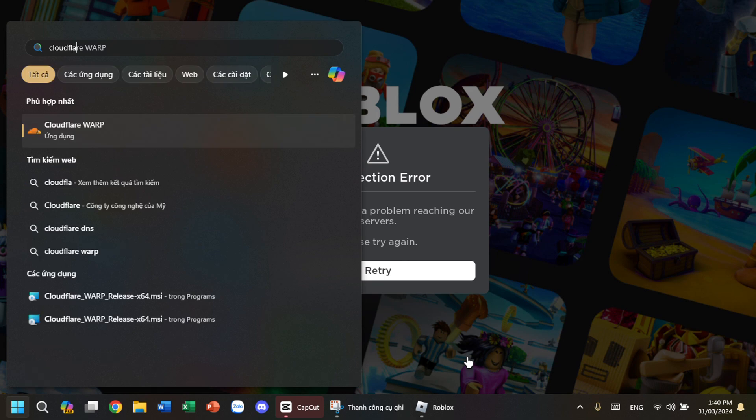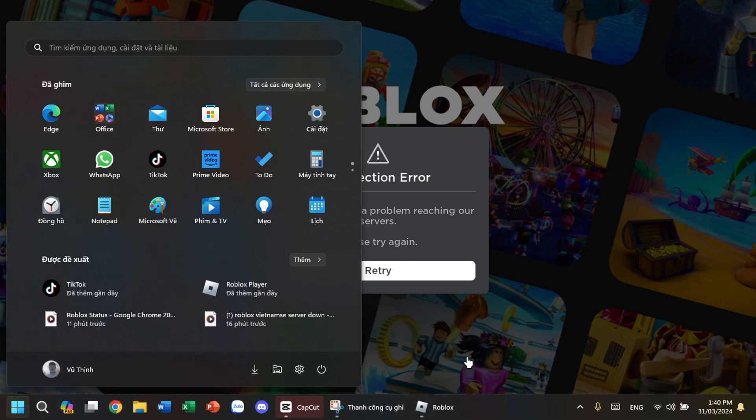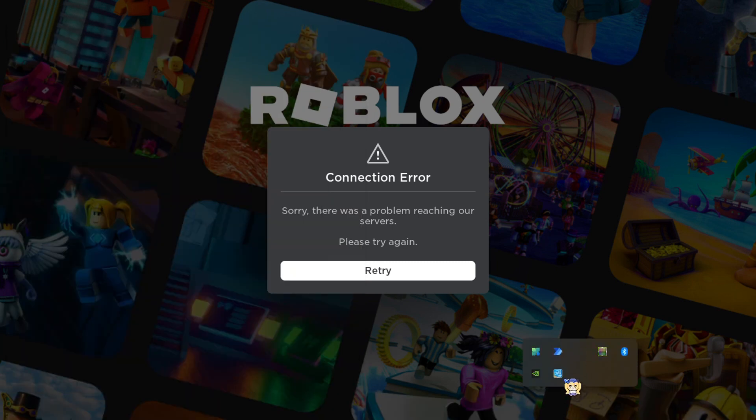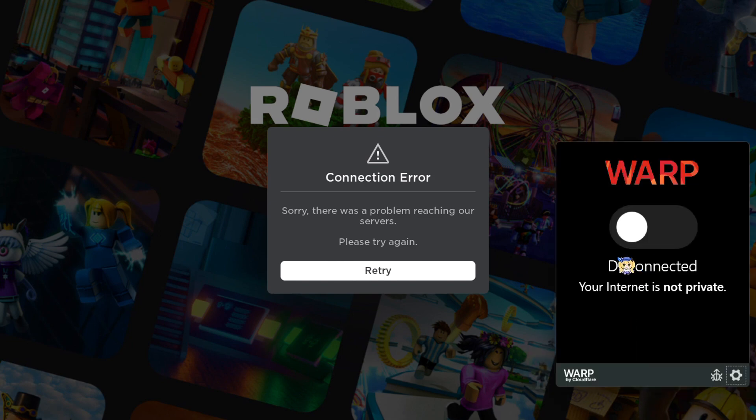The first thing you're going to do is install Cloudflare WARP, which is 1.1.1.1. Go to the hidden icon tray and the Cloudflare WARP icon should show there. Click on it, then turn on the VPN. When it says connected, you're good to go.